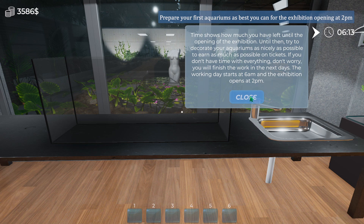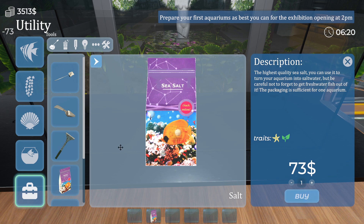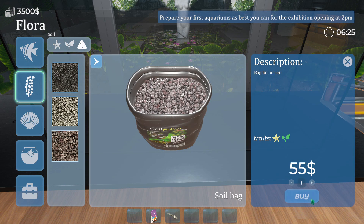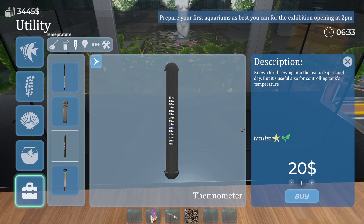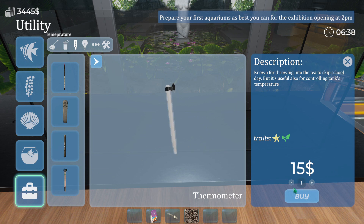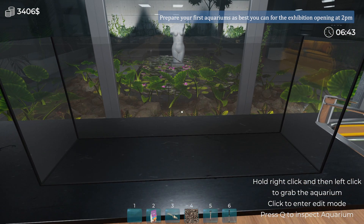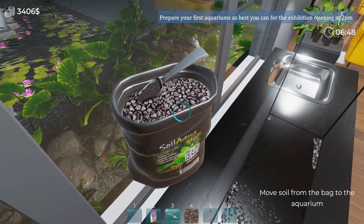Until then, try to decorate your aquarium as nicely as possible to earn as much on your tickets. Alright, we need to buy the basics. I'm gonna start with salt, a shovel, and I'm going to go with the big rocks this time. What's the difference? Five dollars more, I guess, because it shows me the actual number compared to the other one that doesn't. Buy the heater. Okay, let's start with this — three, four. We gotta fill this thing up with rocks, a different kind this time.